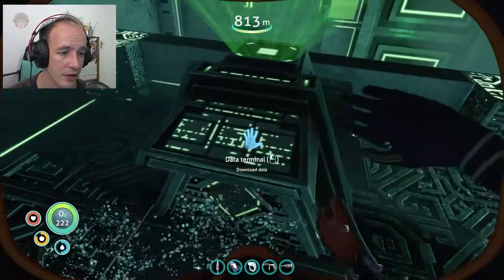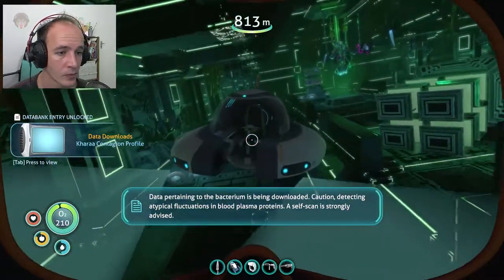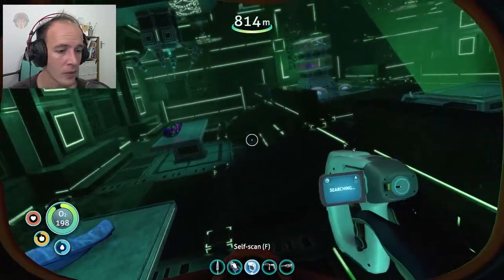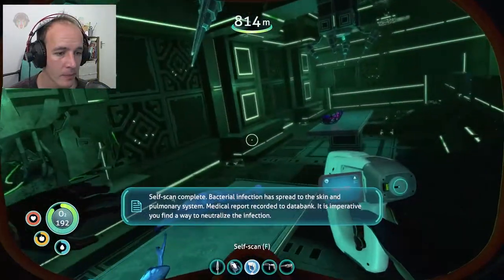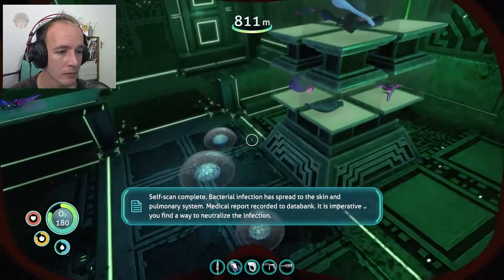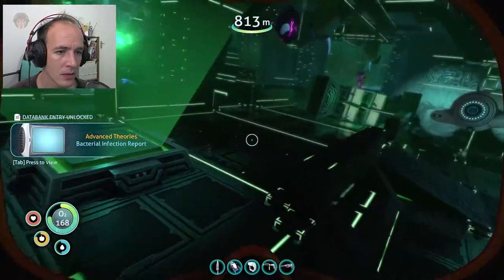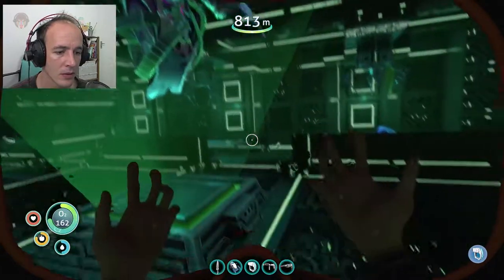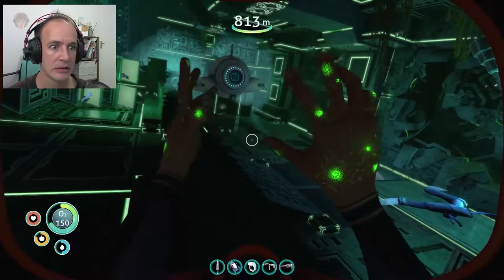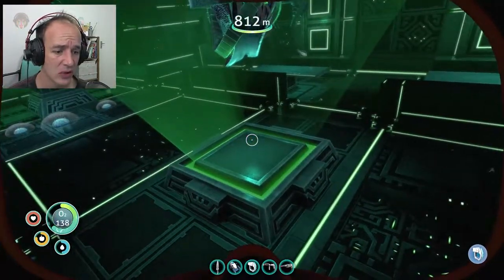I'm very curious. The data pertaining to the bacterium is being downloaded. Caution — detecting atypical fluctuations in blood plasma proteins, a self-scan is strongly advised. Self-scan complete: bacterial infection has spread to the skin and pulmonary system. Medical report recorded to data bank — it is imperative you find a way to neutralize the infection. Oh dear.